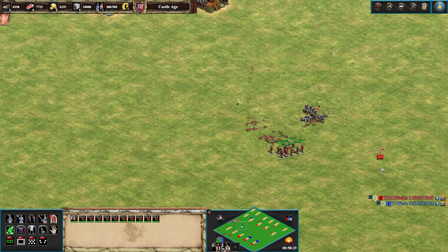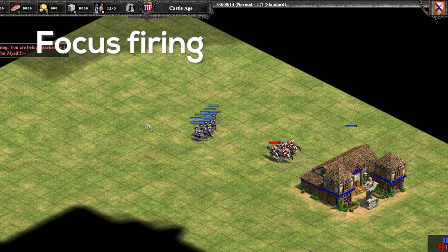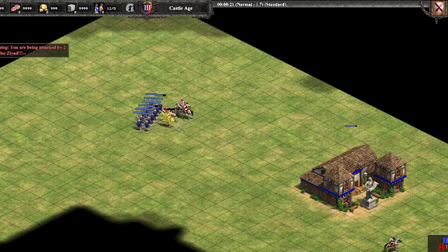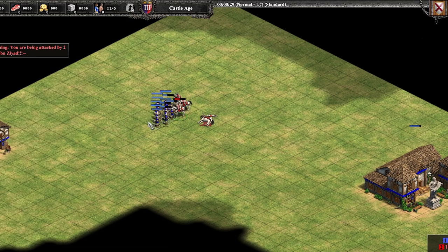There are a lot of different ways to attack, but we're going to talk about three here. The first one is focus firing. This is pretty simple — you have a group of crossbows, you select a target, you move, you select a target, you move, you select a target. Very simple stuff. It does require you to be quite accurate with your mouse.